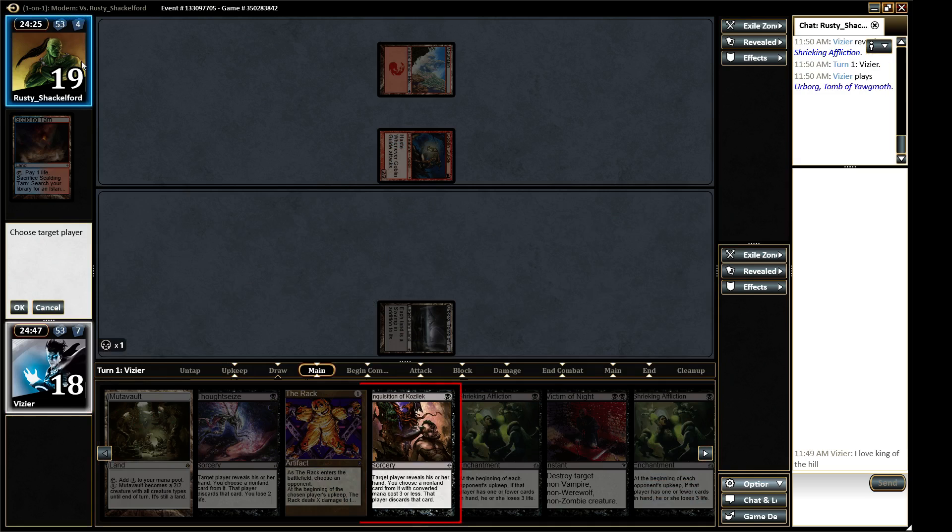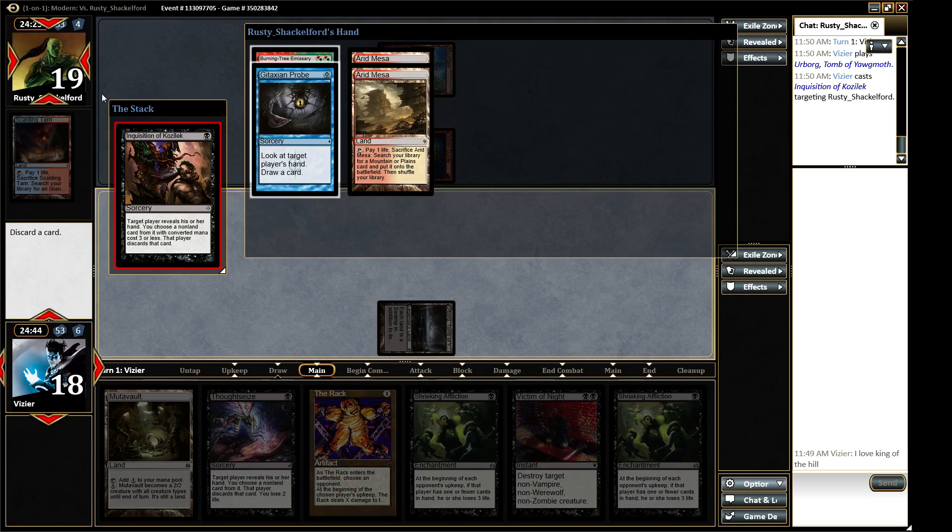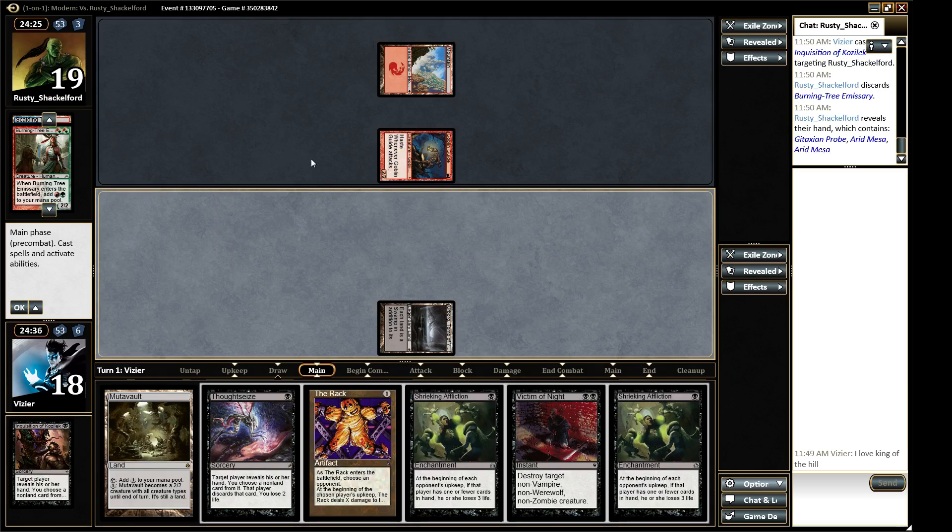I can race. There's a good chance I can race here. It's not a straight burn. It's not a straight burn. Sweet, I'm good.